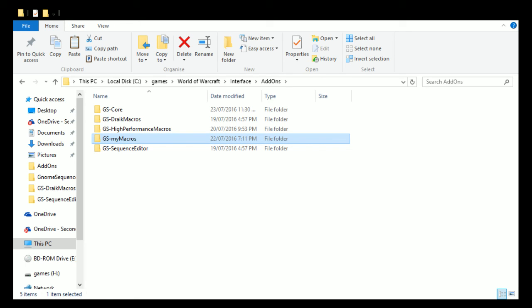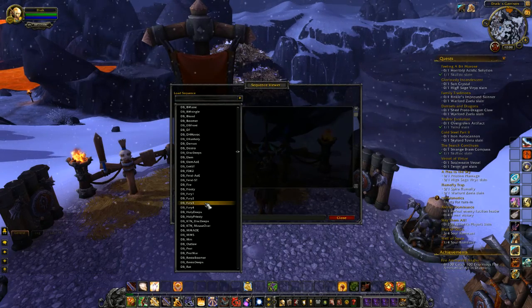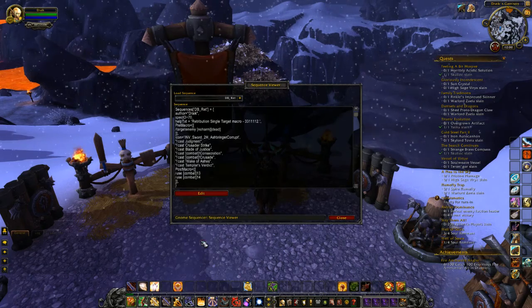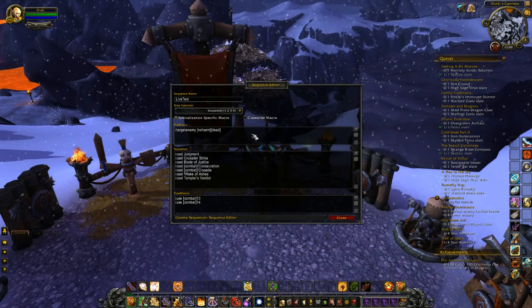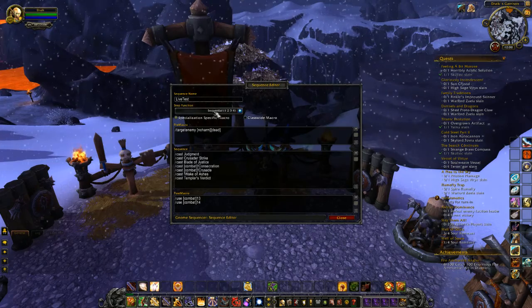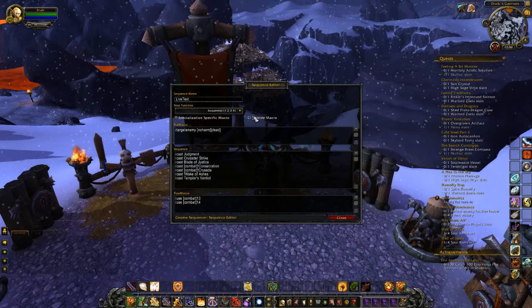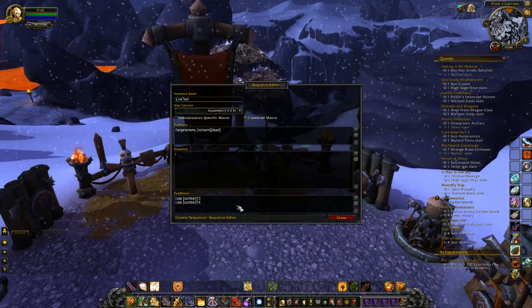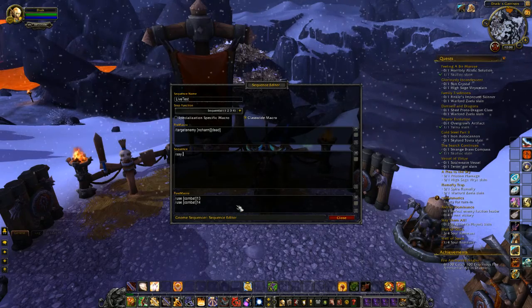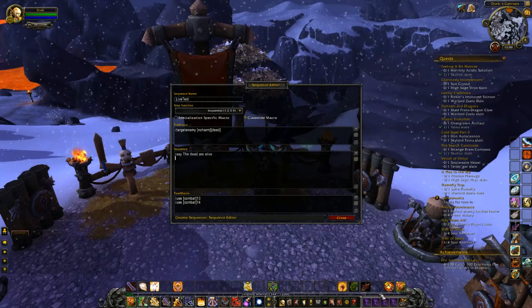I'm going to go through how to actually use this. If I switch back to in-game and open GSSE, I'll load a sequence at random — one of my rep ones because I'm a paladin. These two buttons were just added in version 103: Spec-Specific Macros — the normal one where SpecID equals 70 for Ret Pally — but you can change this to be a class-wide macro.